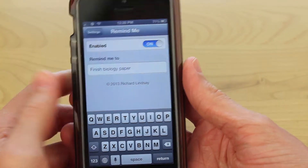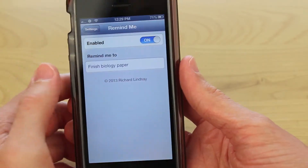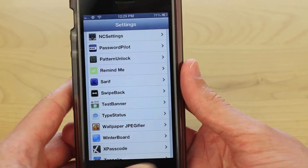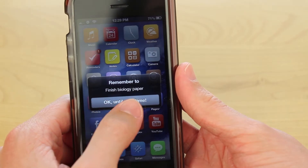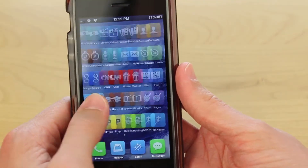Just to keep it short, I'm going to put 'finished biology paper.' Let's say this is due tomorrow and I have a bad memory — I have to get this paper done and I can't have any excuses. After putting your message in, I go back to the main settings panel and lock my device. As soon as I unlock my device again, you can see I get the notification that says 'finished biology paper.'